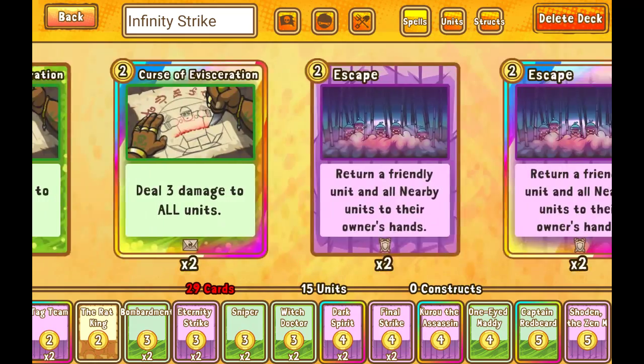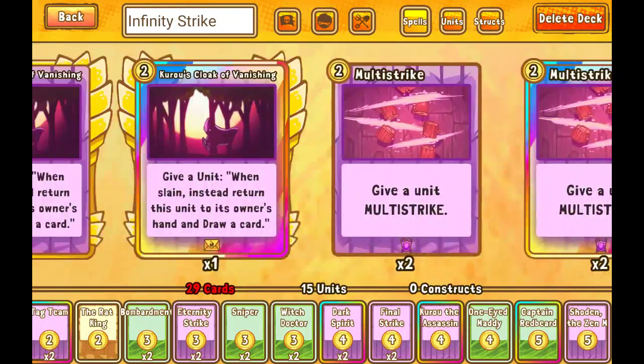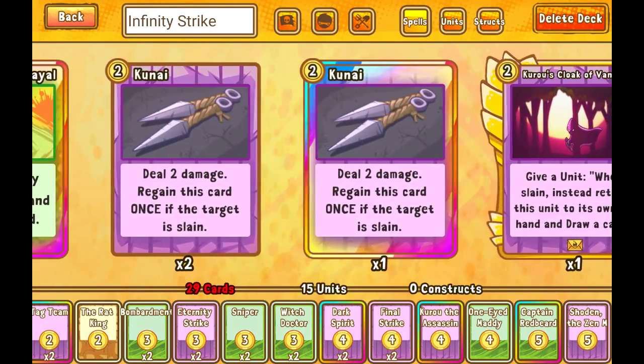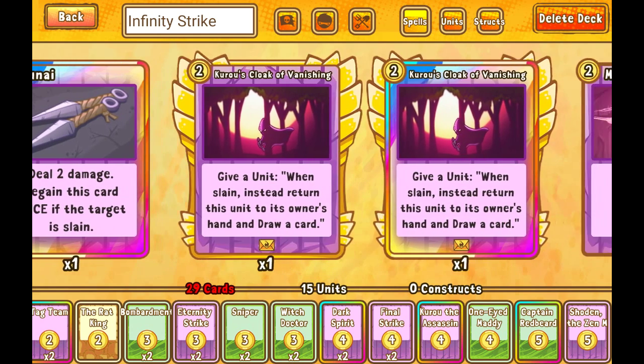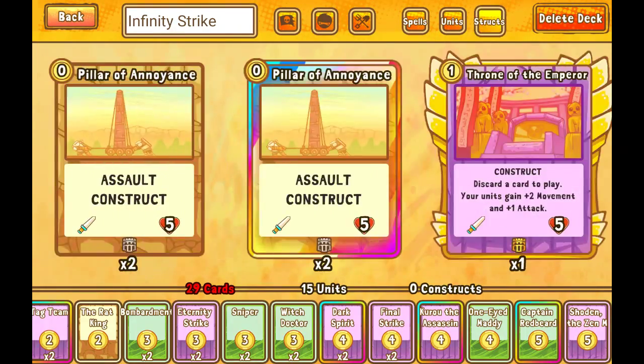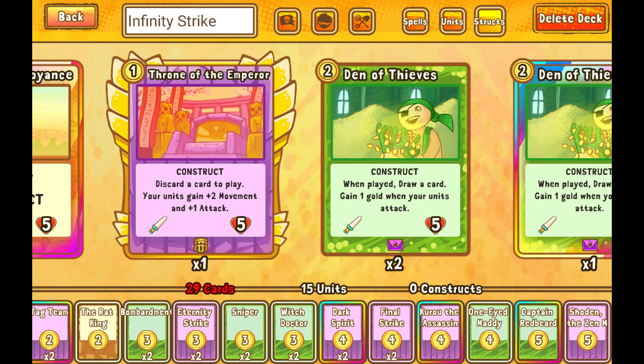I'm going to cut Vileroth for now. He's a good card but he just hasn't been doing much for me in this build. Some other cards I'm considering: Kunai, because there are more ranged units with high attack and low health — particularly the Warlock units but also Wizard. Kunai might give me good value in board control. I'm not going to put it in right now but it's a card I'm considering for the future. I might also consider putting Throne back in because it's now only 1 gold after the update.